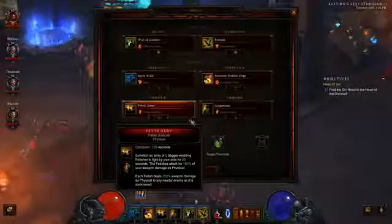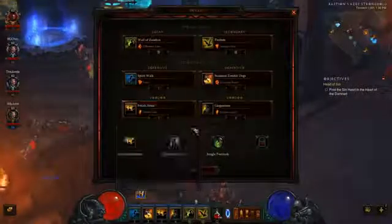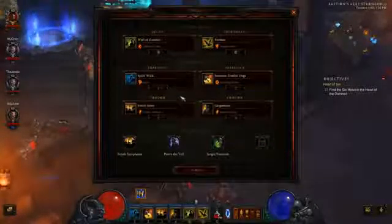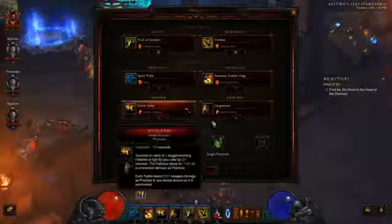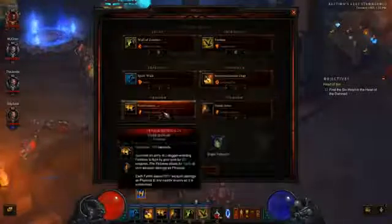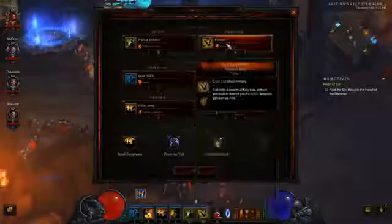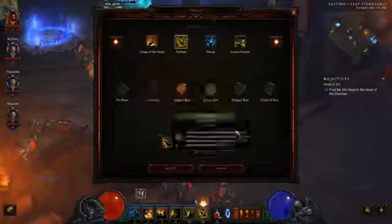I wanted to have a certain amount of DPS with my character but also have allies with DPS as well. A lot of people don't use the minion functions anymore, but Fetish Army, Summon Zombie Dogs, and Gargantuan are all used. For my main skill, I use Fire Bats.